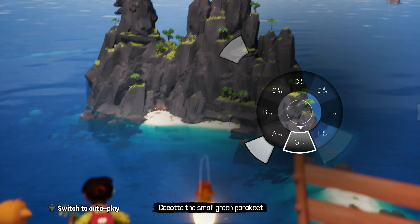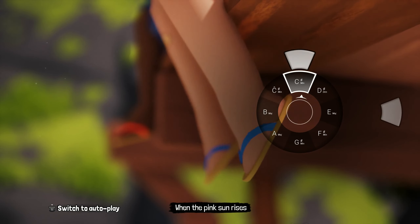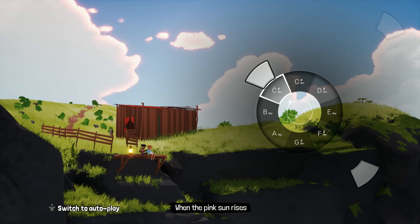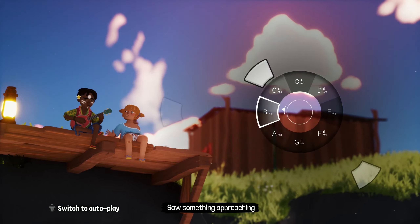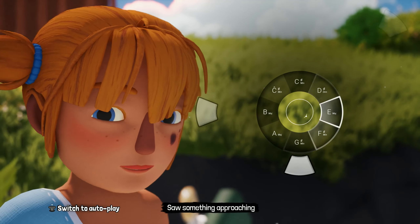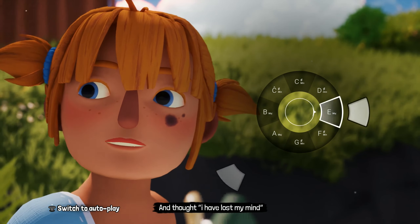Cocote, la petite perruche verte, au lever du soleil rose. Il t'est arrivé quelque chose et se dit j'ai perdu la tête. Oui, il t'est arrivé quelque chose et se dit j'ai perdu la tête.